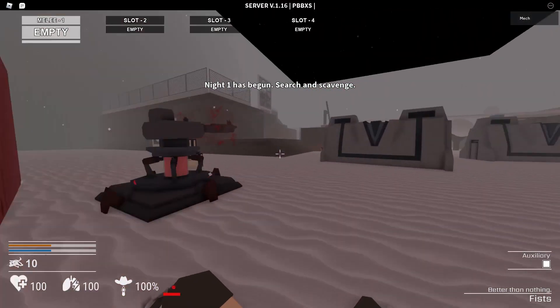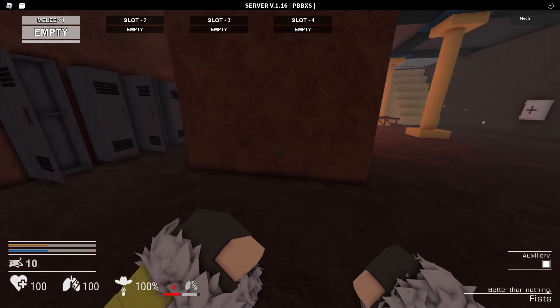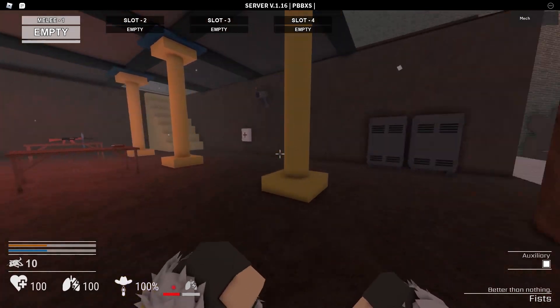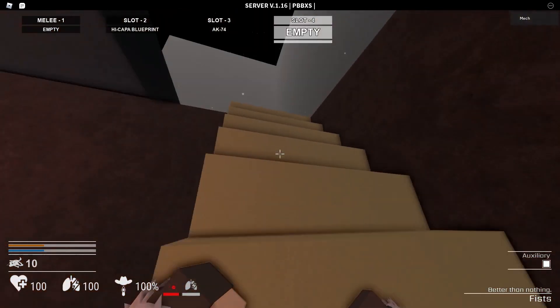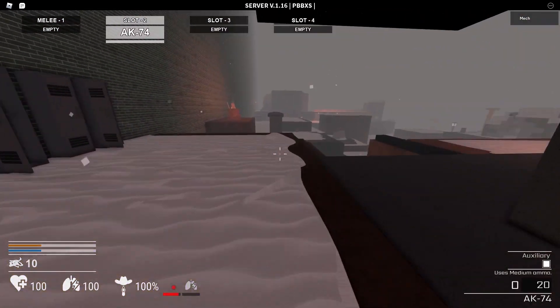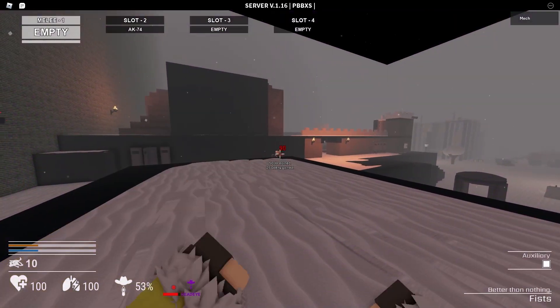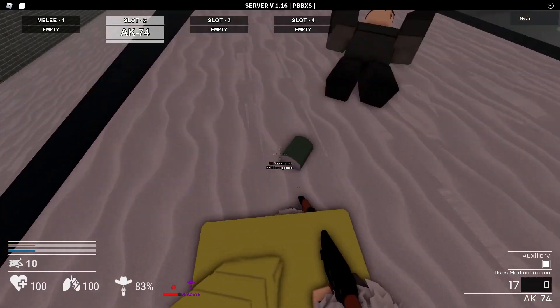So this is now the portion where I just talk to myself. This is the first actual workbench that you can find. It's pretty easy, pretty close, and that's the one I always go for. The left side of the map has only three workbenches, while the right side has four. So technically, the right side actually has more chances.